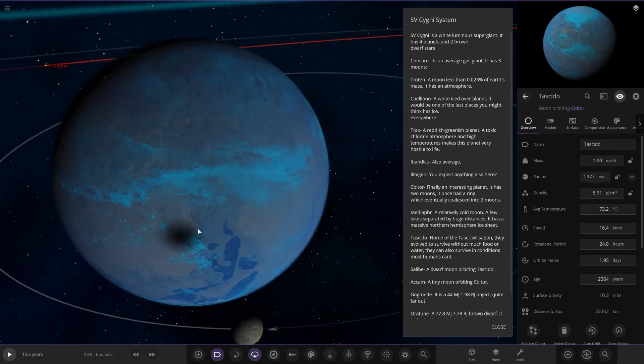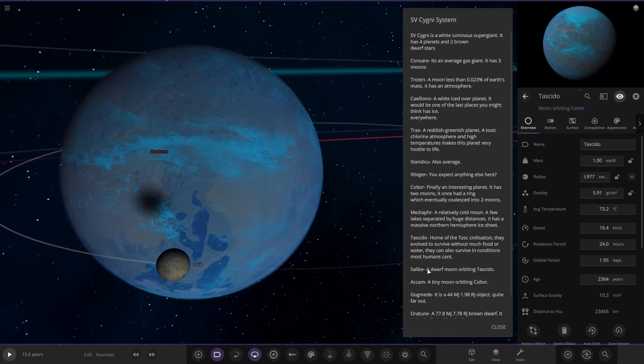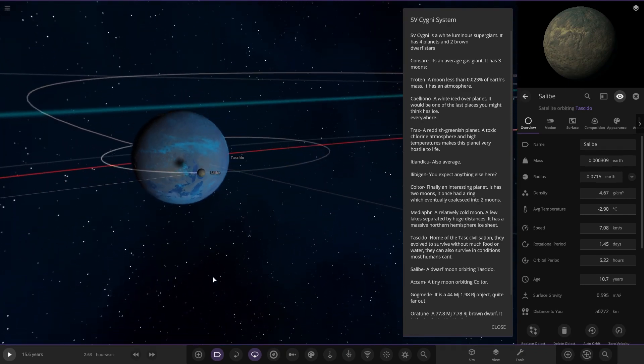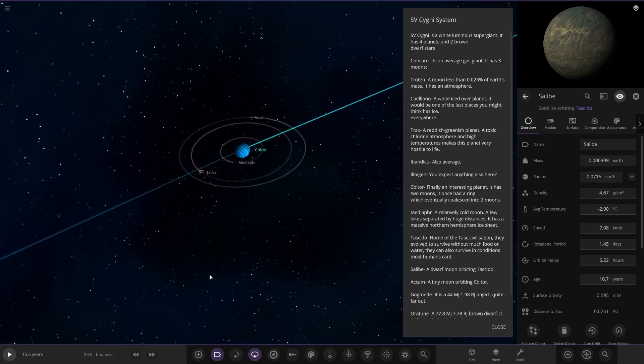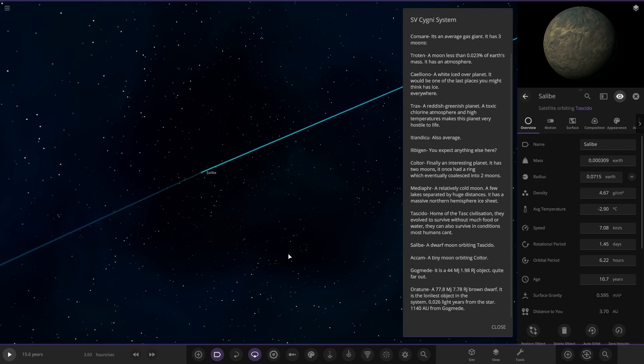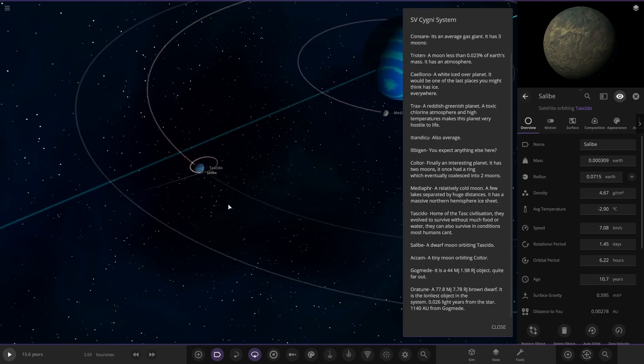And then this moon over here — home of the Taski civilization. They evolved to survive without much food or water, and they can survive in conditions that humans can't. There's also another moon here orbiting, and again that one is just dangerously close — I'm surprised the Roche limit hasn't torn that to shreds. And then there's Salbi, a moon orbiting Taski.